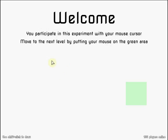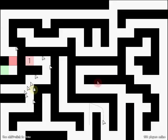Let's get to the actual game. We click to begin. 'Welcome, you participate in this experiment with your mouse cursor. Move to the next level by putting your mouse on the green area.' So this is our cursor. The controls are as you'd expect — you just move your cursor around, and you can also shift-click to draw. You just have to move your cursor over the green area and then you'll go to the first level.